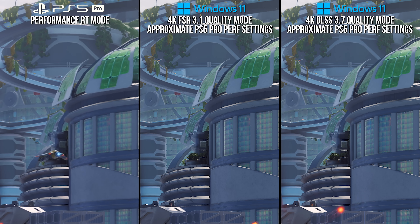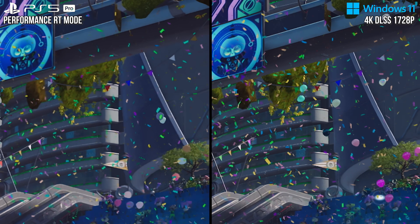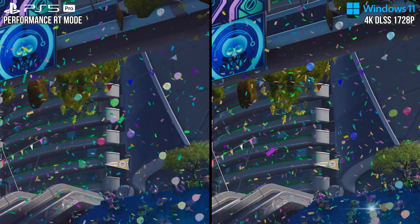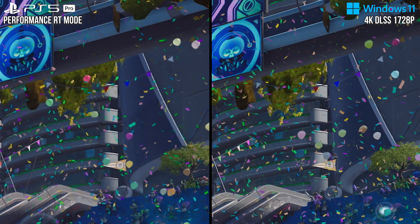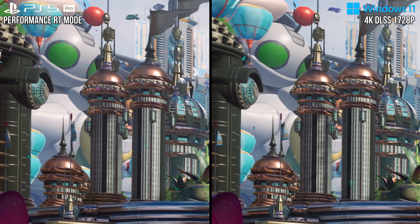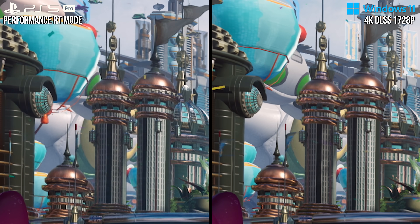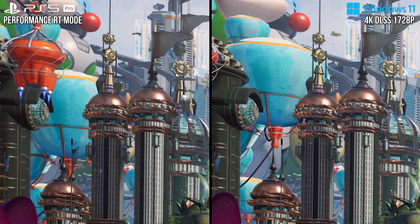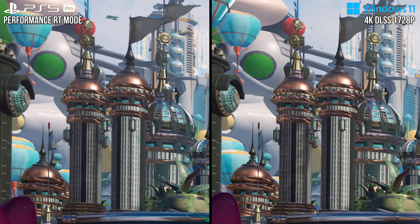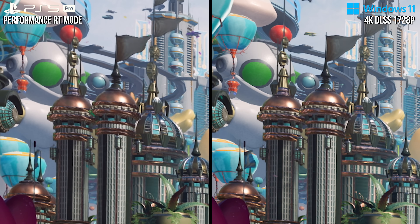So PSSR can be better than FSR in its problematic areas, but this crawling fizzle is a problem specific to PSSR, and it often shows less overall image stability than the other scalers, especially next to DLSS, which tends to resolve very stable lines — especially when the camera is still. That cannot be said of PSSR. Another thing I notice when put next to DLSS is how moving geometry has a higher level of temporal stability with DLSS. These buildings that bob up and down — with PSSR you can see how the edges shimmer, showing active aliasing, whereas with DLSS those same buildings have reduced flicker. I would not say DLSS completely eliminates it, but there is a noticeable difference in stability in favor of DLSS.